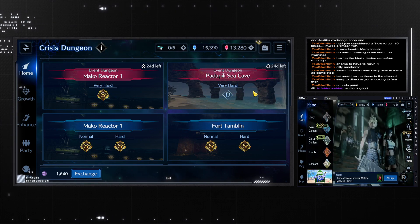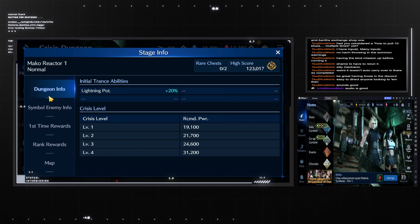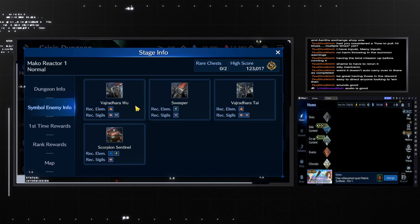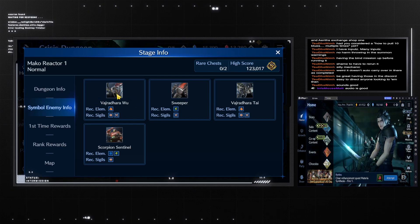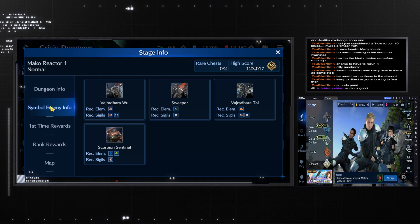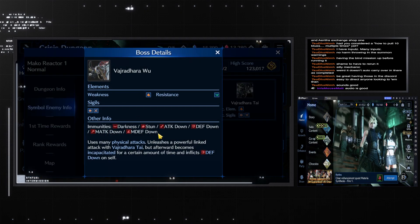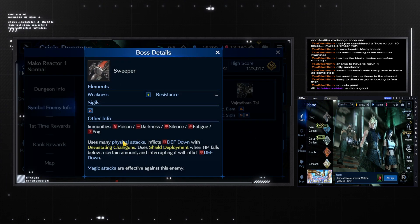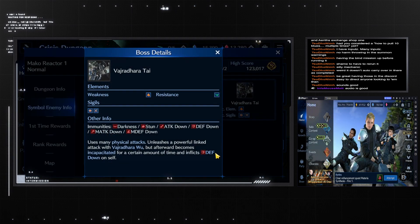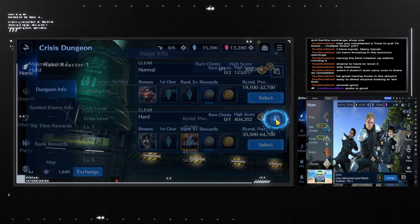When you go through these crisis dungeons, the only information you will see about what you're fighting is the actual boss — everything else will come up as a question mark. So we're going to go through each of these ones and I'm going to show you the enemy information: what element and what sigil breaks you need. As we're going through I will also show you their immunities and their attacks. Feel free to pause as we're going along if you need to see the information. That's for normal and then we'll do the same for hard.